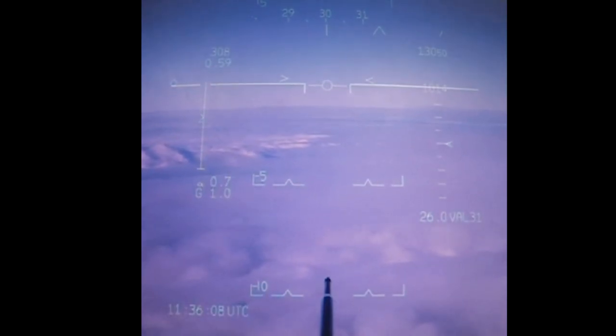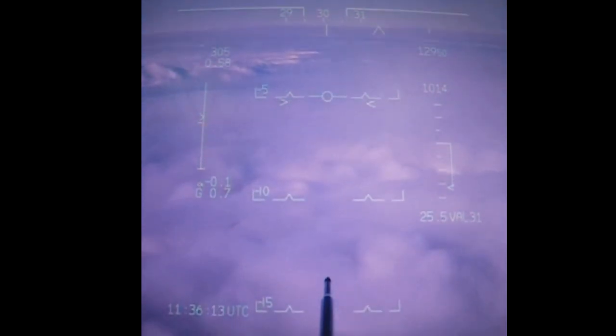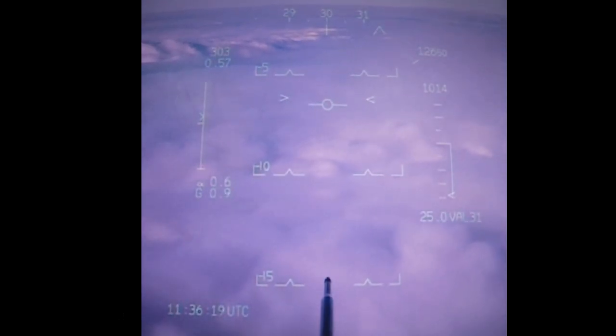Ninja Three identified, traffic service, descent height 6,000 feet, traffic service in the descent, 6,000. Ninja Three. Okay, that's me then in the descent. I'm going to maintain 300 knots if I can the whole way down. I'm going to use idle throttle this time to conserve fuel and not use the airbrake.